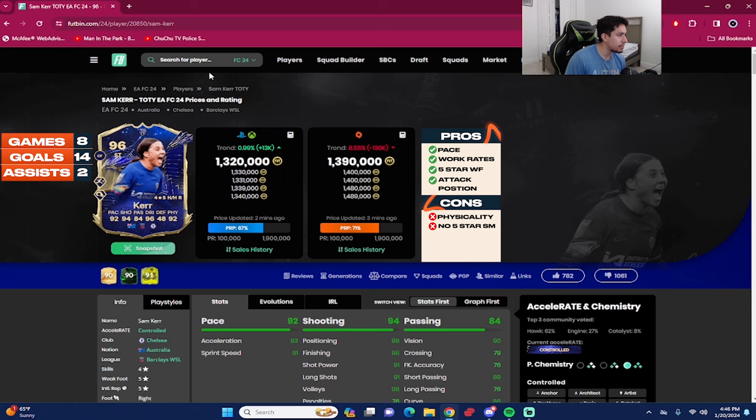Sam Kerr is around 1.3–1.4 million coins on the market, give or take on the PC market. I played 8 games with the card — 14 goals and 2 assists as a striker in a 4-3-2-1. This is the cheapest Team of the Year attacker at the moment. I believe it's Kerr rather than Smith, but I'm not 100% sure. There are some things I liked about the card and some things that felt a little lackluster.